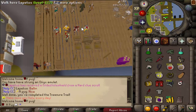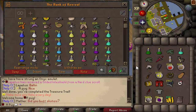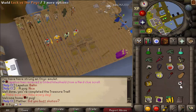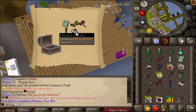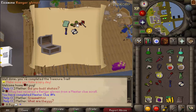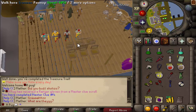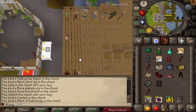Let me borrow Mather's Bandos coif - he's probably the only person with one. Let's open up this master clue. Ranger gloves - and holy wraps! That's a really good clue right there. Those ranger gloves don't have stats at the moment but I'm pretty sure they're the better ranger gloves you can get. The holy wraps I don't know will ever be useful, but they're definitely cool.